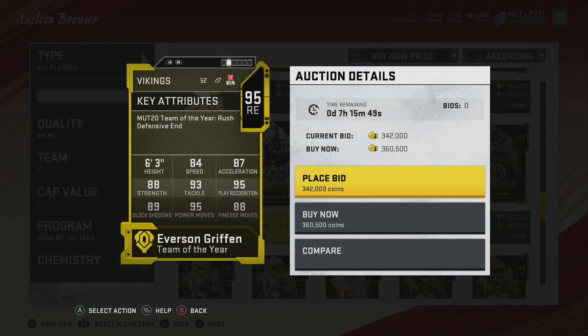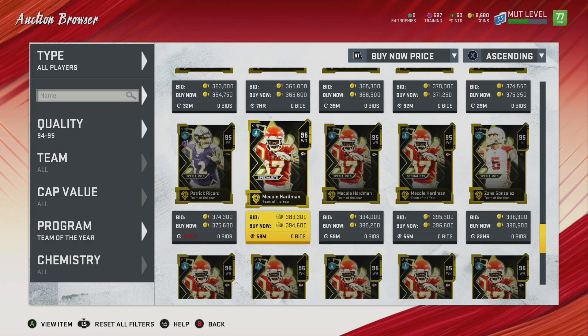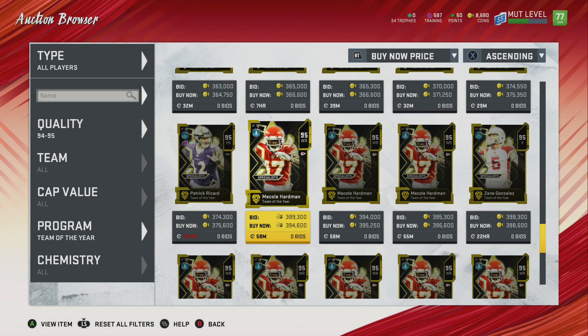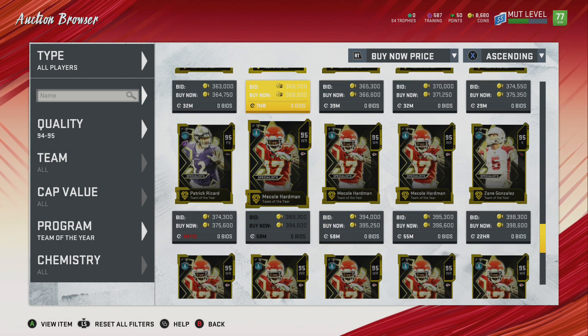And right here we also have Hodman — the guy destroyed the Ravens in like Week 6 when we played them against the Chiefs. Very nice card. Going to win the Super Bowl — the Kansas City Chiefs. I want to say the Chiefs are going to win the Super Bowl, but I really feel like the Titans are going to win it. Tell me down below, guys.